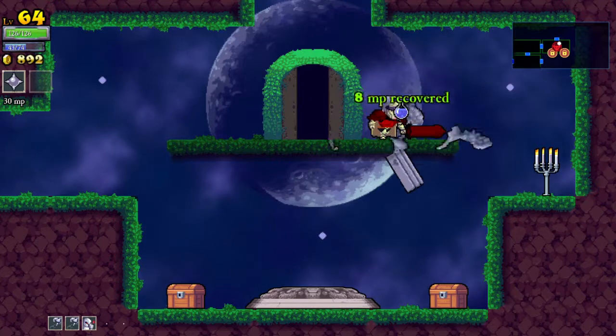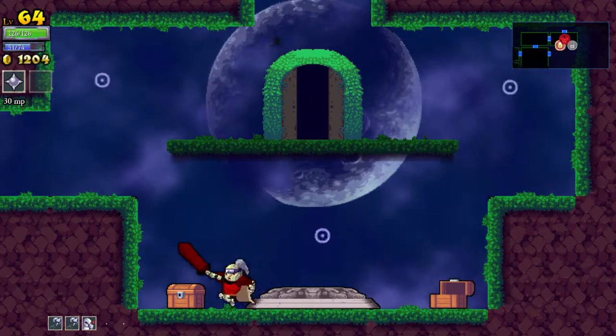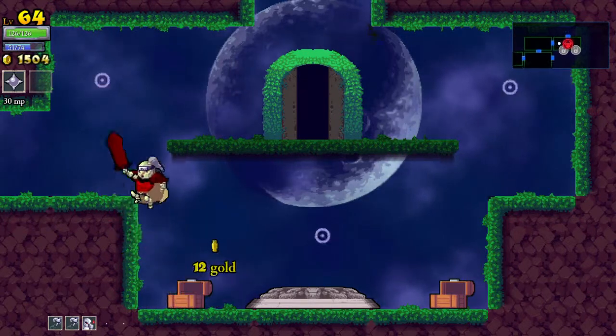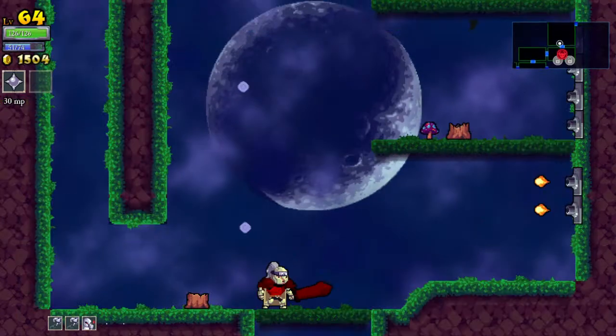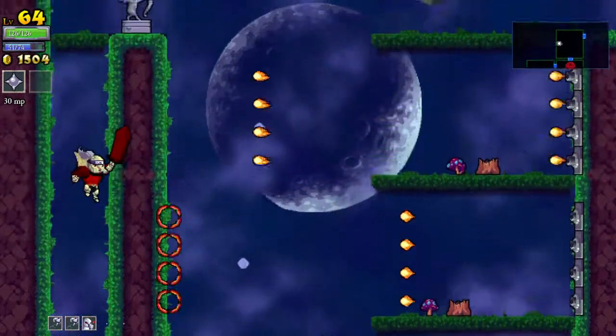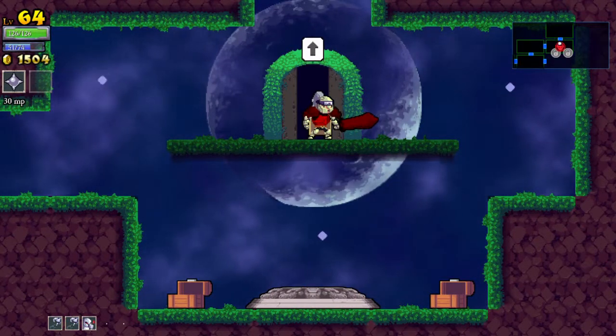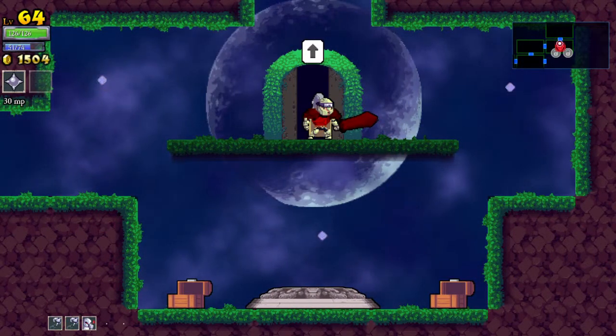We're gonna fight the boss this episode. Sweet. We got full health, but we have not got full mana which is a problem. We're gonna check out this other room — nothing in that room, no chest or anything. We haven't got much gold though. This should be... this is a good spell as well. Yeah, all right.